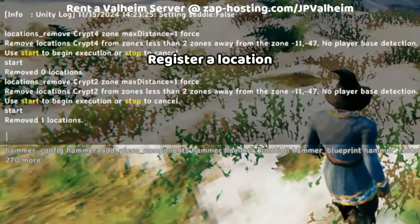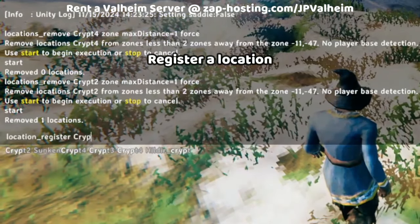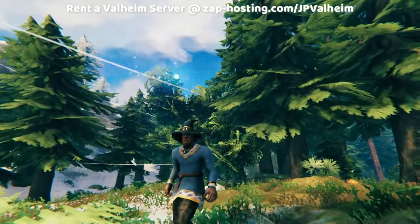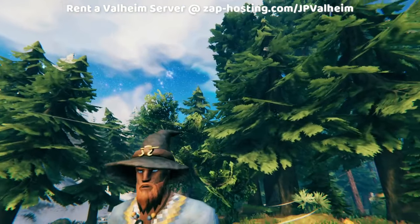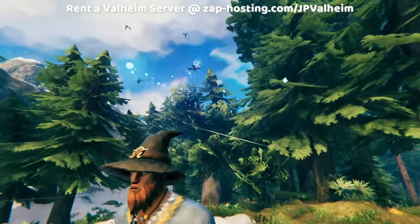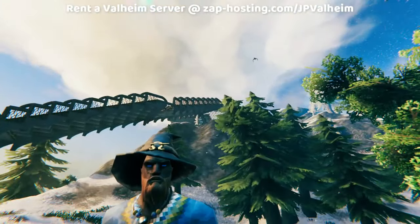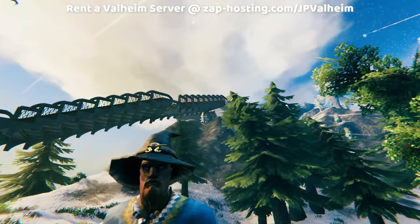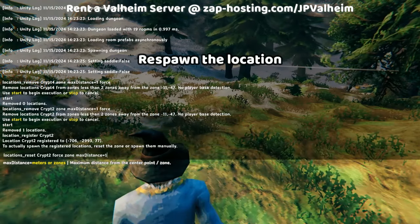Now what we're going to do is run: locations register, Crypt 2. After you place that command, you'll notice that nothing happens — but don't worry, this doesn't mean something's wrong, it's all part of the process. All you've done is add this location to the registry, but since you already removed it, you have to run something to respawn the location. In our case we can just use the same reset command we used earlier.